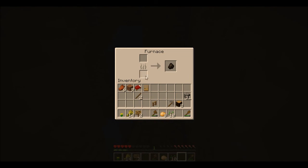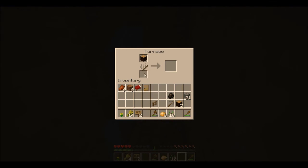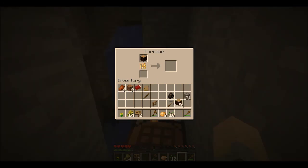You put your fuel down here and what you want to burn up here, and you'll get the result here. I don't have any regular coal. There's a slight difference between charcoal and regular coal. It doesn't even do a full thing — I'd have to put multiple sticks in there. But it'll go one-for-one with the wood turning into charcoal.